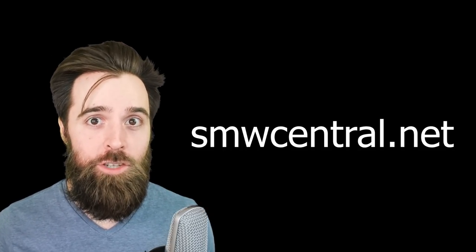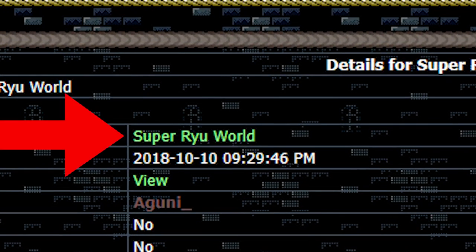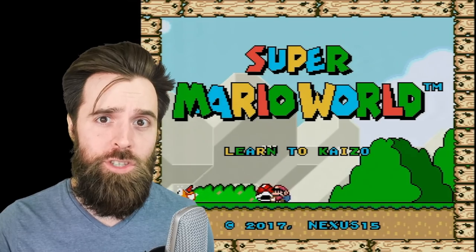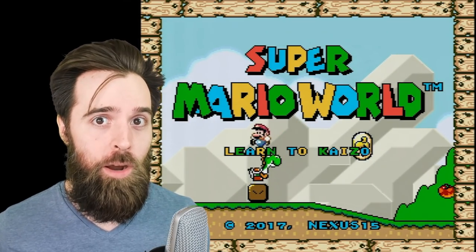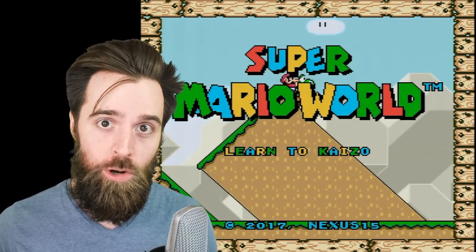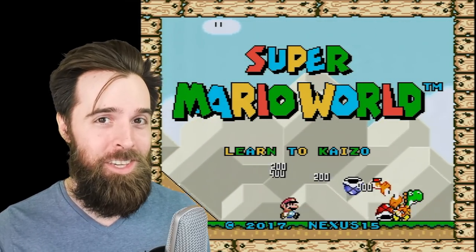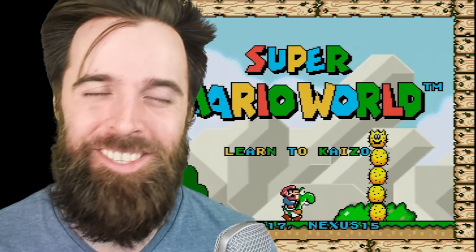Here's what you do: you go to smwcentral.net, look up Super Ryu World, and download the BPS file. There's a download link for Super Ryu World on that website. However, here's the confusing part for most people — that download does not let you play Super Ryu World, because that would be illegal. ROMs are illegal to distribute.